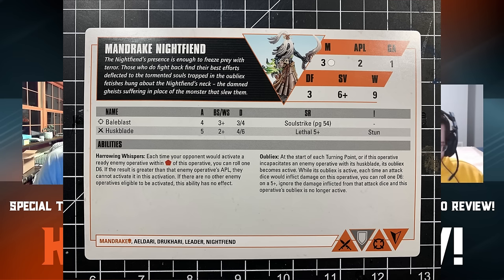The specialists are very involved — there's a lot going on, and it's going to take a lot of reps to get the play patterns down. It's great that the box comes with quick reference cards for both this team and the Night Lords kill team. Super helpful given how complex the rules are.